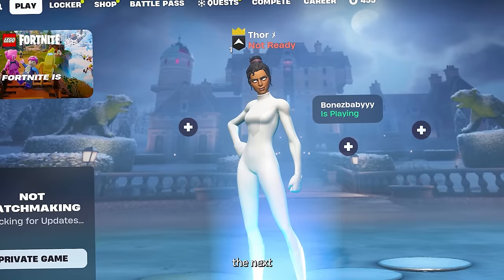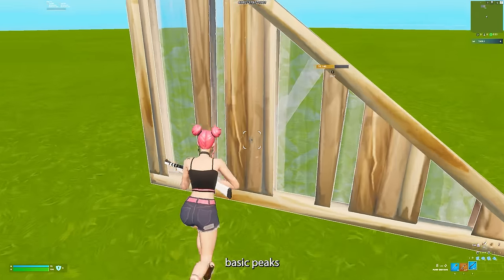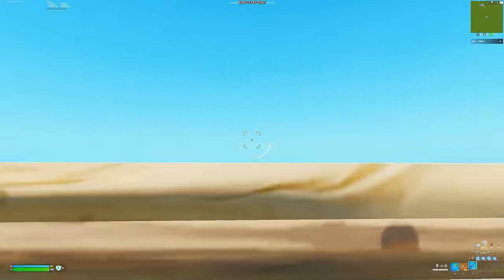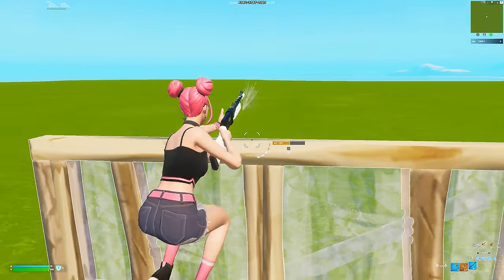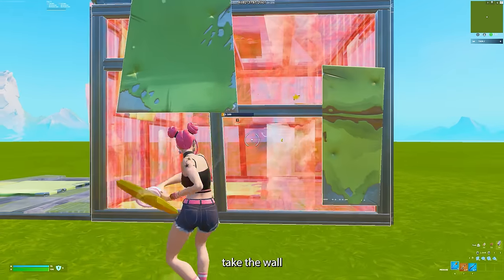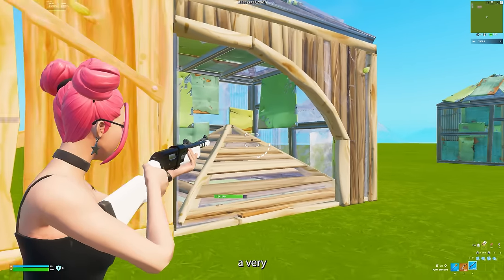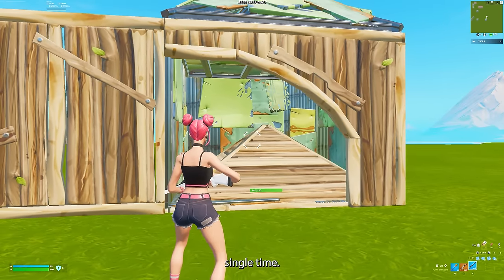The next thing you need to know to win fights is peeks and how to use them. The two main basic peeks are the top right-hand corner peek and the basic window edit peek. The mistake a lot of players make is when they go to attack a box, they just take the wall and make a wide open edit. Pros only ever make a wide open edit if they have a very good health advantage — this is a 50-50 almost every single time.